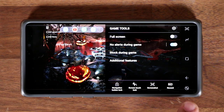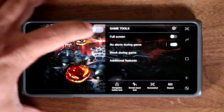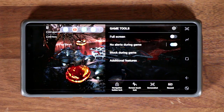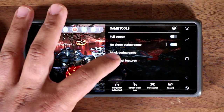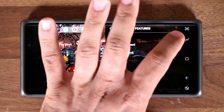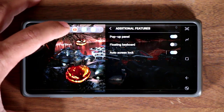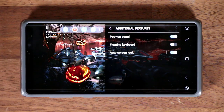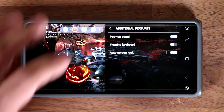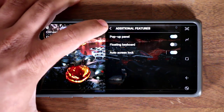As you're playing your game, if you press that button, the mini menu comes up and there's also a little pop-up window with four shortcuts. This is a shortcuts menu you can enable as well. If I tap on Additional Features, that's the pop-up panel. I can toggle it off and on, and from here I can directly access any one of these apps.